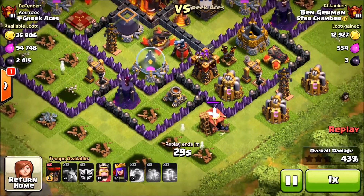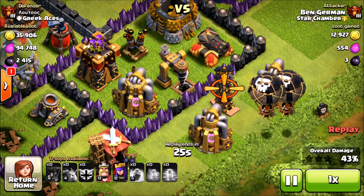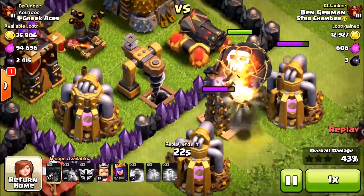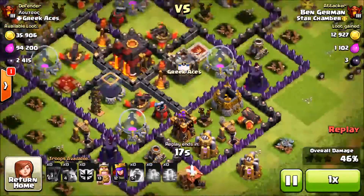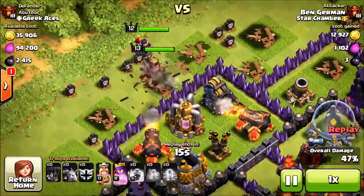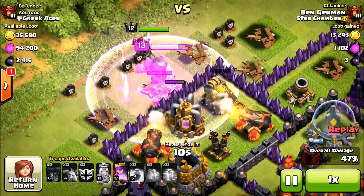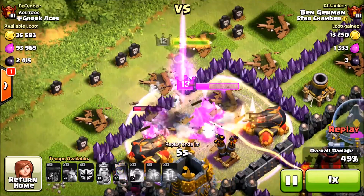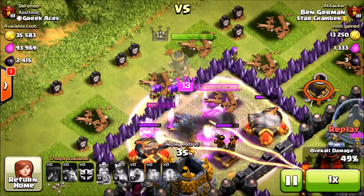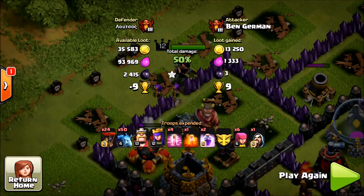It makes me mad I didn't see that at first, but let's not rage too hard. We got two balloons going down and the air bomb comes out but is not a factor. The balloons barely miss that elixir collector and we attacked from the wrong side, but time was running out. The king tries to get through the collector and the queen's Royal Cloak just barely gets us the first star — the only star we were looking for. 50% achieved, nine trophies for Benjerman.